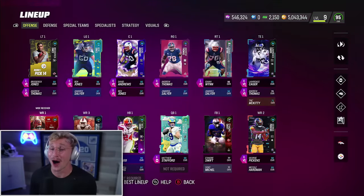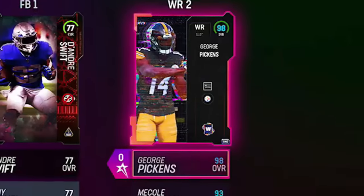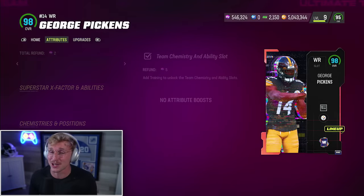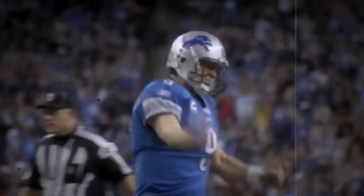Wide receivers are awesome. You've got AJ Green, Isaiah McKenzie, and George Pickens. George Pickens is a crazy good wide receiver in this game — 99 speed, 6'3". What more can you ask for? One of my all-time favorite players, Matthew Stafford, is our quarterback.